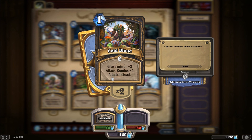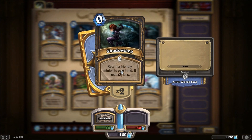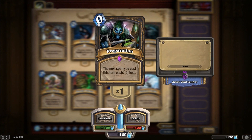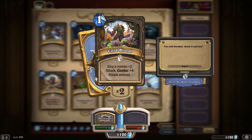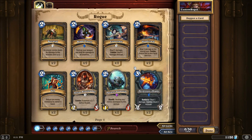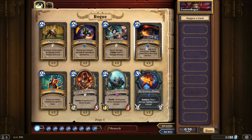The way combos work is that if you have already played a card for the turn, the combo effect is triggered. For example, with Cold Blood you can either do two damage, or if you've already played a card that turn you can do four damage instead. This works with even zero casting cost abilities — throw down a Preparation that costs nothing, then Cold Blood triggers the combo, and anything else you play that turn will also be triggered off that combo. Combos will trigger for the rest of your turn.